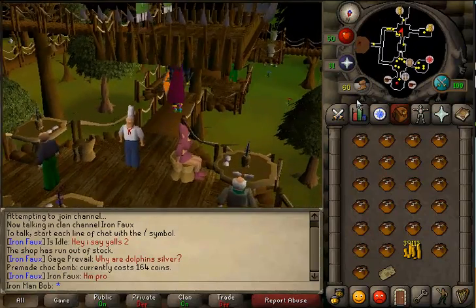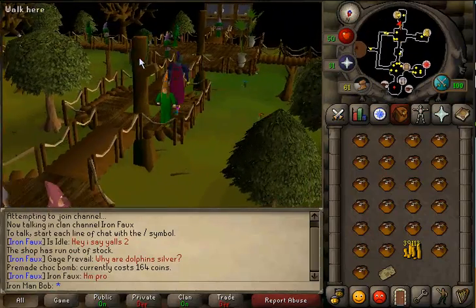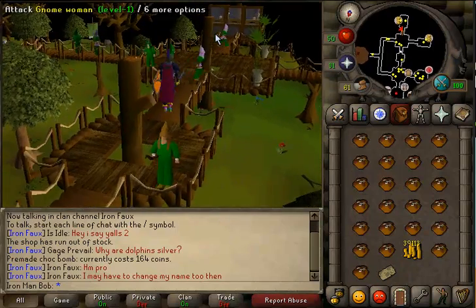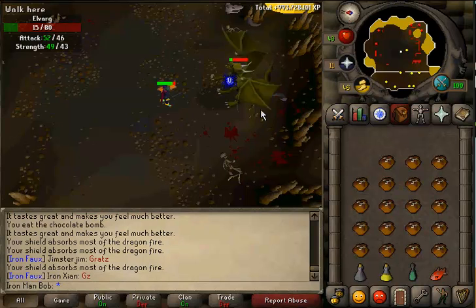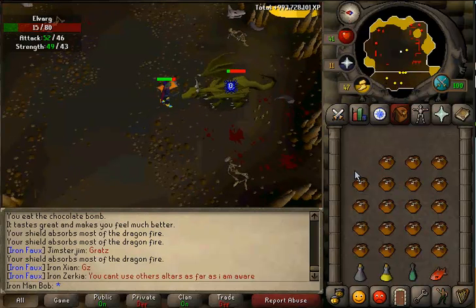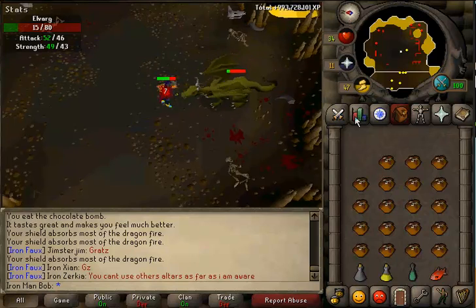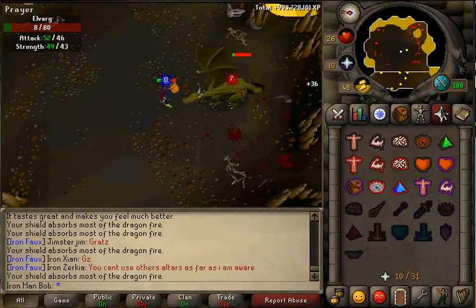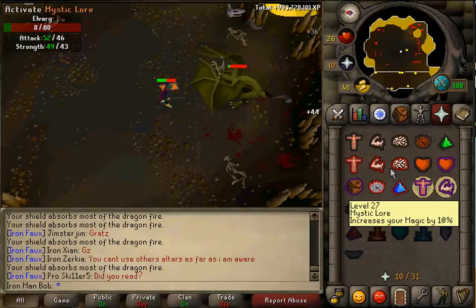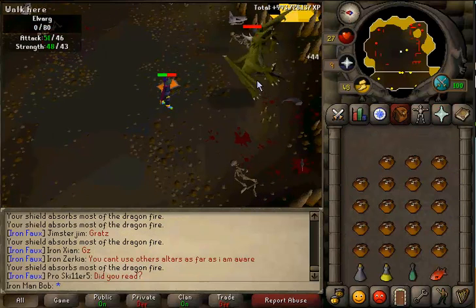Now let's go try to kill Elvarg, because we have a ship and we're about to get a captain. Time to die, Elvarg, you're going down today. I thought it would be a lot harder than this, but obviously I was wrong. There we go, he's dead.